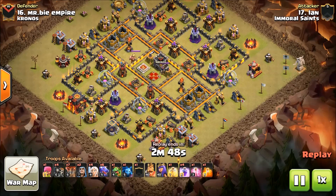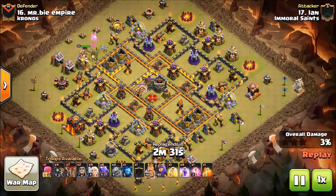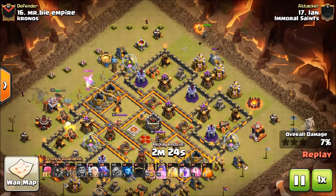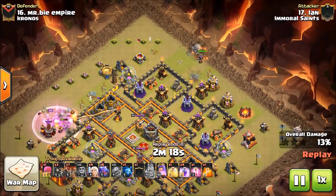Right here with Ian, we're going to check out this base and how Ian handled it. This is obviously a queen walk to drag loon. Ian is going old school here — he doesn't have a clone spell — and he's planning on getting a lot out of this walk. The king is basically just to funnel this queen to make sure she doesn't turn back in, and that's what the wizard is about as well.